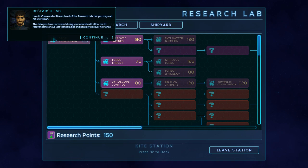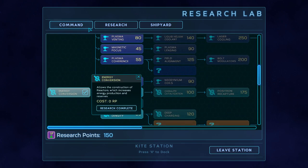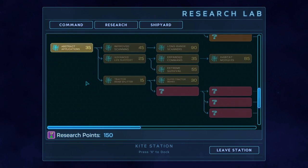I am Lieutenant Commander Pillman, head of the research lab — but you may call me Dr. Pillman. The data you've uncovered during your errands will allow me to recover some of our lost technologies and possibly discover new ones. Choose wisely — the Commodore has decided that you, a ship's commander with no science background, choose the direction of our research because you are in the field. Unlike the shipyard, once you've spent research points they are locked in — we can't unresearch something, so choose wisely. He wants to research turbo thrusters — get faster or get away. But I only have two doctorates, so you may know better. So here we can see the research tree. There is a lot of stuff. Wow.